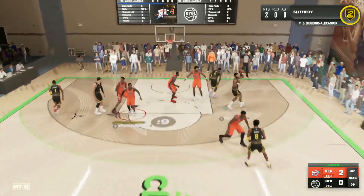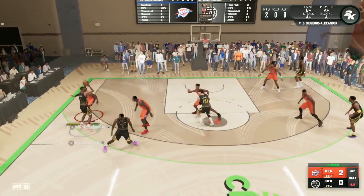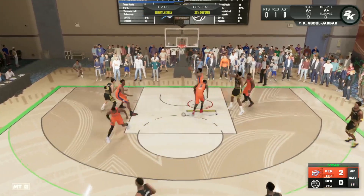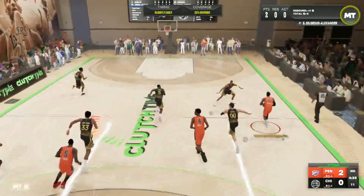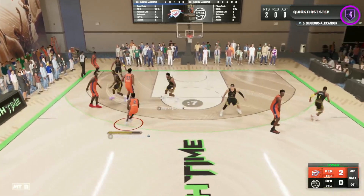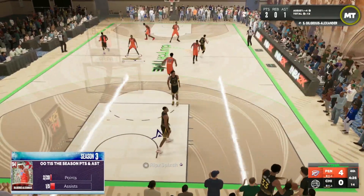My opponent has guys like Kobe, Kareem, Tim Thomas, and Penny Hardaway — a very good lineup. It should be a good test for Shea to see what he can do against probably the best point guard in the game in Penny Hardaway. I think most people right now would consider Penny the best point guard, though some think it's Magic, Alonzo, or LaMelo. We're finding Kareem on the inside, starting off really good with Shea — two points and one assist.